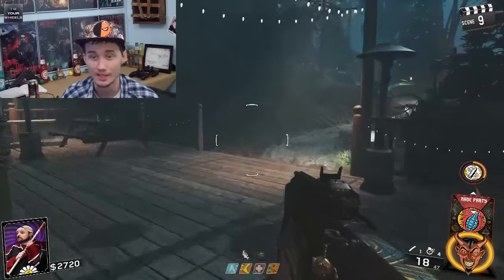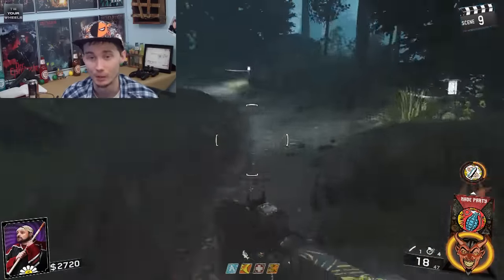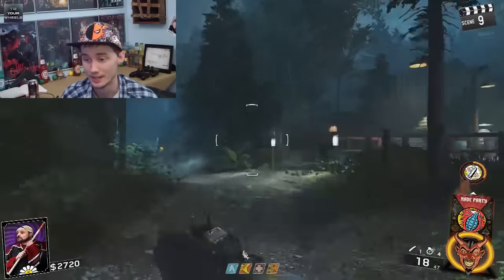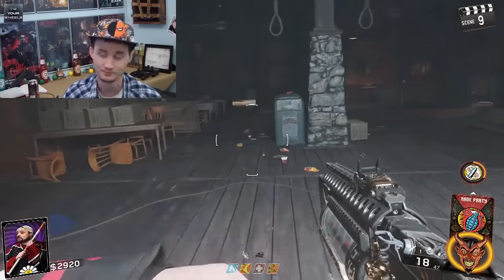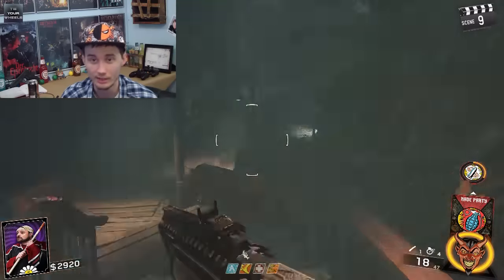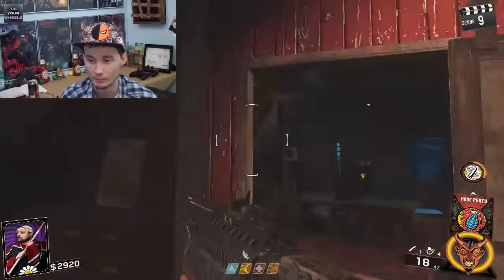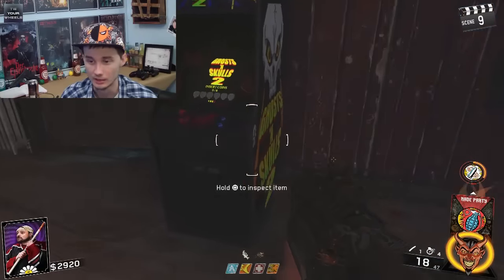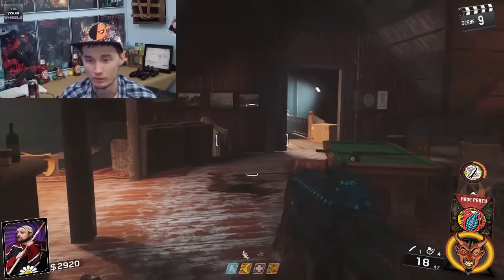If I find anything new on the Ghosts and Skulls Easter Egg, I'll make sure to update you guys. I'm just having a lot of fun with this right now, just messing around. I've tried a few things out but I really don't have any big leads. I thought maybe the charms had something to do with it, but they don't — I've already completed all the charm challenges.